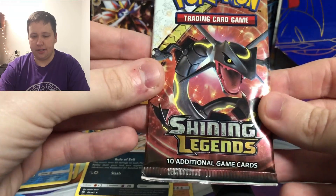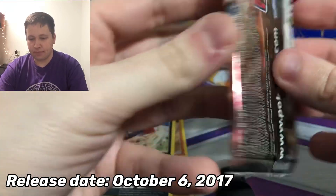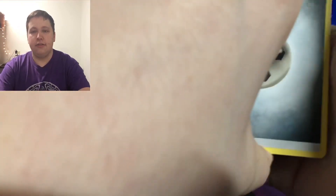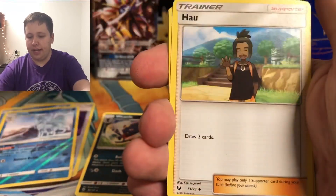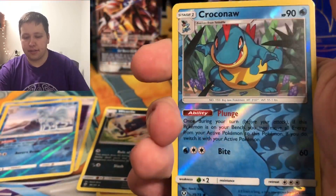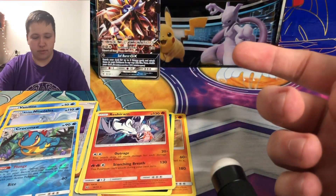Here is Shining Legends — one of the special sets from 2017. This has shiny Pokémon GX and you're guaranteed a holo in every pack. The Mewtwo is the most valuable card in the set. We have the Energy, Ultra Ball, Feraligatr, Voltorb, Golett, Ekans, Breloom, Stunfisk, Croconaw reverse, and then a Reshiram holo — which almost works as a regular rare in this set because there isn't really anything too good besides the shiny Pokémon.